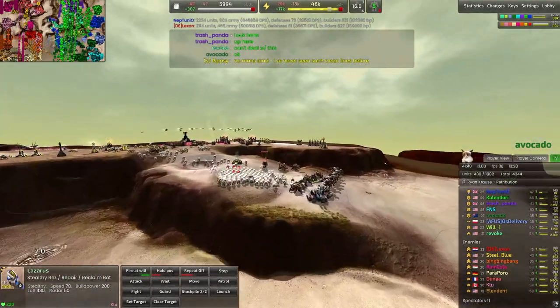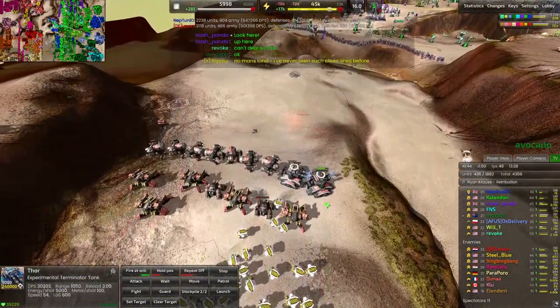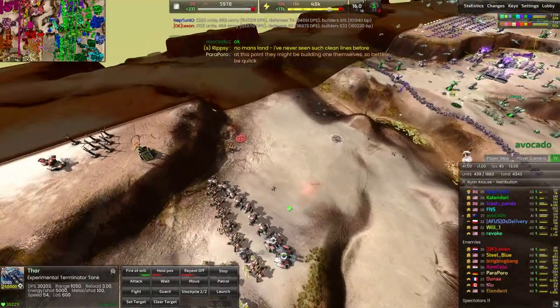Jumping back over here, we can see that these Thors have all been put back together and folded into this T3 army. Now we have something that looks really dangerous over here on the northern side for the red team — I think this army could definitely break the front line here.